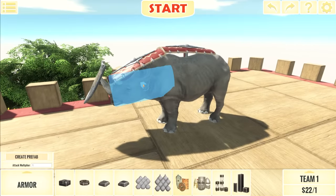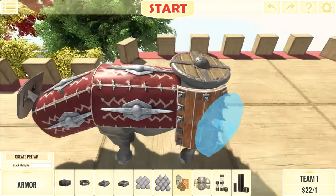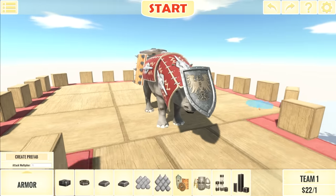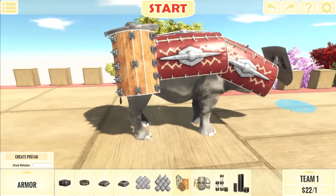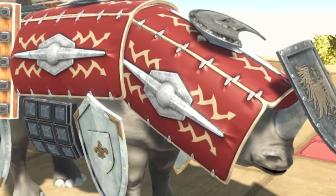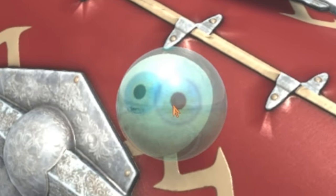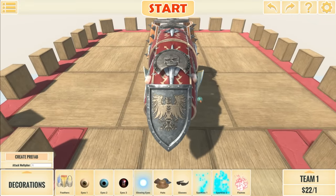Let's create anti-ballista armor. We can use a Roman shield right here - tortoise formation! Let's go a little crazy with the armor just to really make sure he can make it through all of those ballisters. Now you might be thinking how is this rhino supposed to see where it's going - don't worry, we're just going to give it eyes on the outside. Now he'll be able to see perfectly fine.